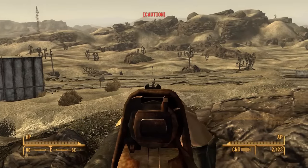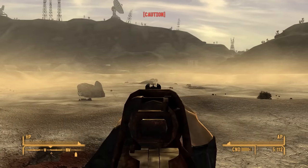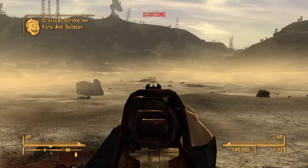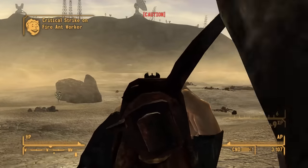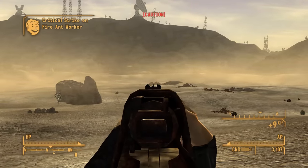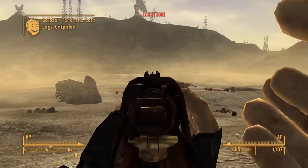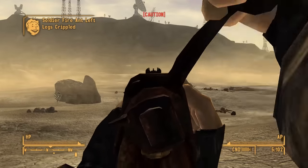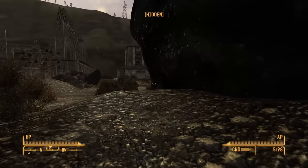I made sure to take out the leader in reinforced armour first just to guarantee the stealth critical. I continued to get the most out of the gun by wiping out all the ants in the dry lake just next to Helios 1 — this is slowly becoming one of those things I just do every playthrough. It's worth a decent amount of XP but honestly it's just really fun to kill ants in New Vegas. I've already marked a substation on the map so yay for me.